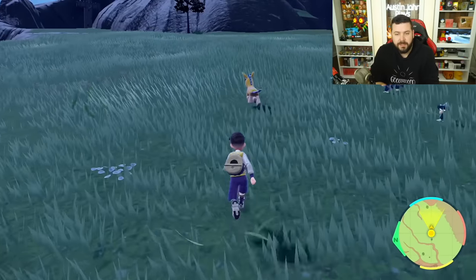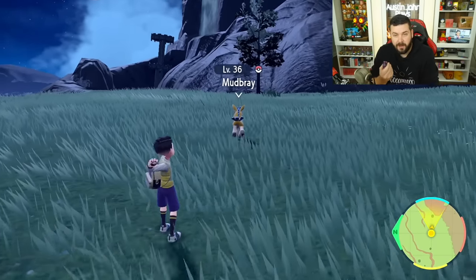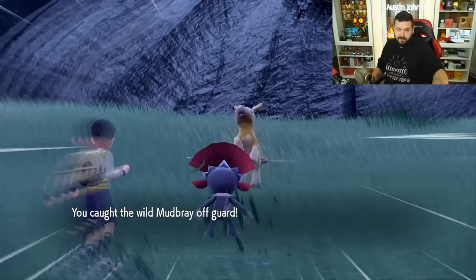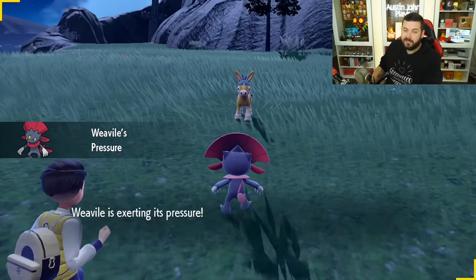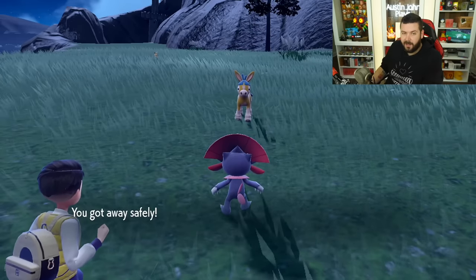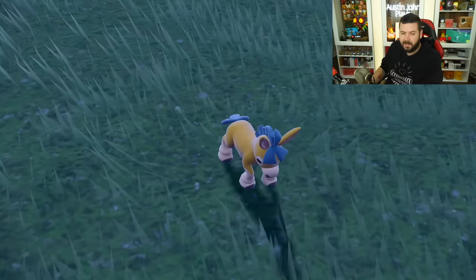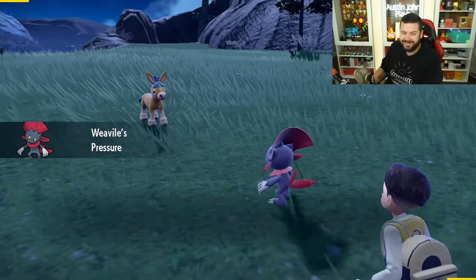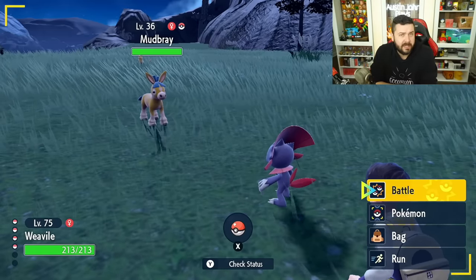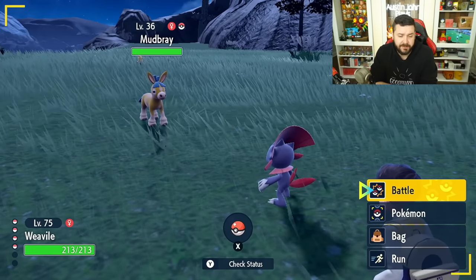Let me demonstrate — I'll turn the game off and turn it back on. We load back into the world and Mudbray is here, back to its original roaming animation. Now I can throw out my Pokémon. I got a back strike — that's carried over from Legends: Arceus. It gives a higher catch rate, and on the first turn of battle the Pokémon won't attack you.